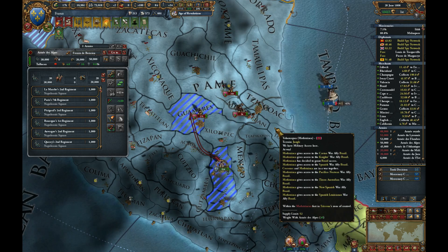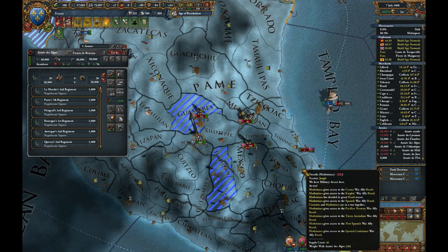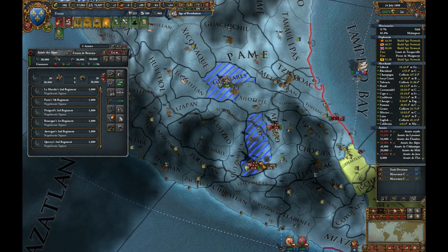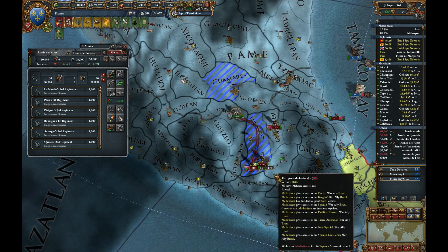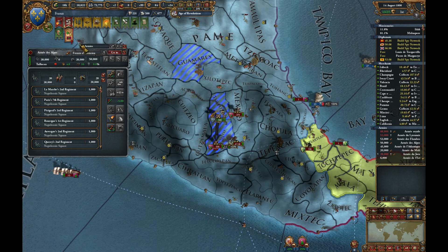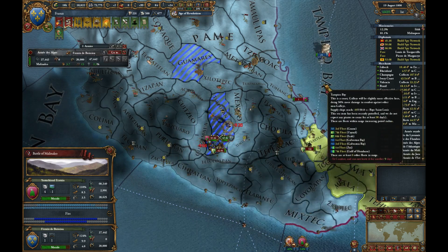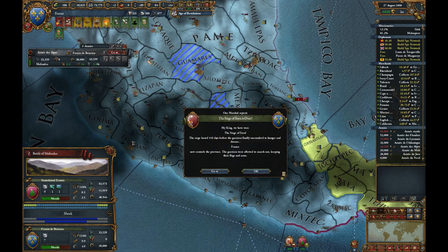Let's see if we can relieve that siege — they're running away, that's a good sign. Always a good sign. Who's this? Definitely want some land. We're going to go losing.